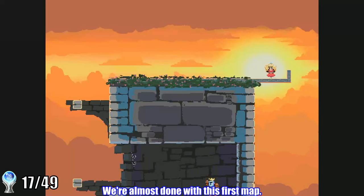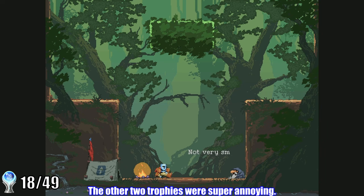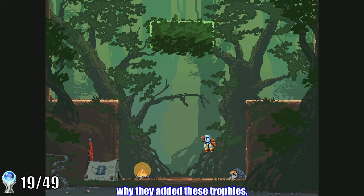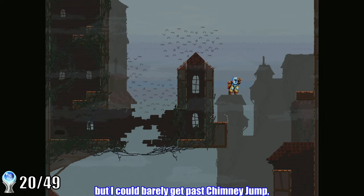There are three more miscellaneous trophies to pick up before starting the next map. The first is another full playthrough — this time getting to the top without touching the bird at all. This was no big deal since I now had a ton of experience, but I just had to be careful to avoid the bird at the very start. The other two trophies were super annoying: you need to talk to the old man at the start of the level 10 times and then eventually 50 times on a single run. The quickest way is to exit to menu and jump back in. I'm not sure why they added these trophies — it was definitely an annoying grind. We'll eventually have to come back for one of the hardest trophies in the game: making it to the top without falling a single time. I tried this right away but could barely get past Chimney Jump, so I figured I needed more experience first.